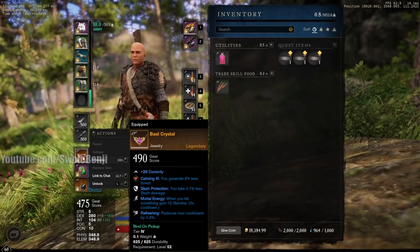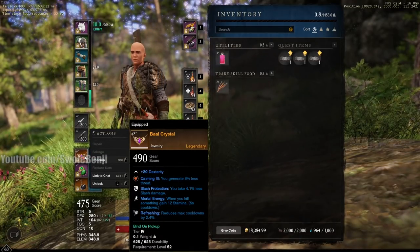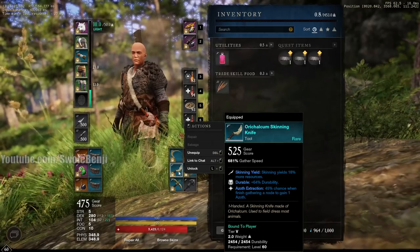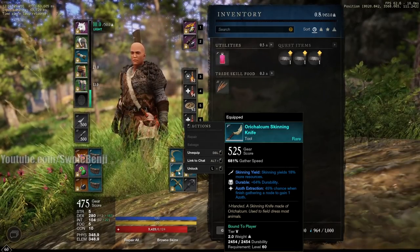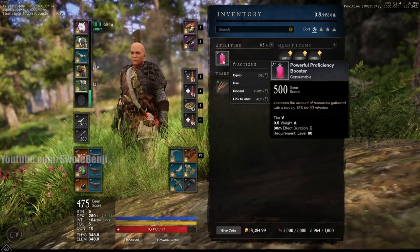In my testing, whenever I use a luck amulet I get fewer drops. I also don't have a luck tool simply because I haven't been able to craft one. But I do have the luck food and a proficiency booster for 30 minutes — the best one you can get in the game.